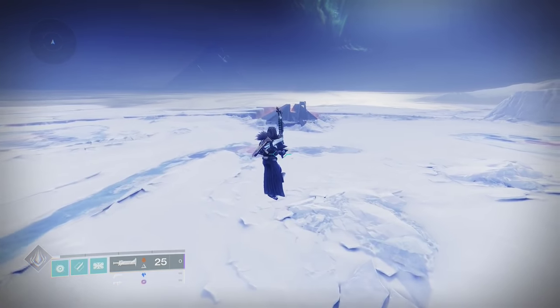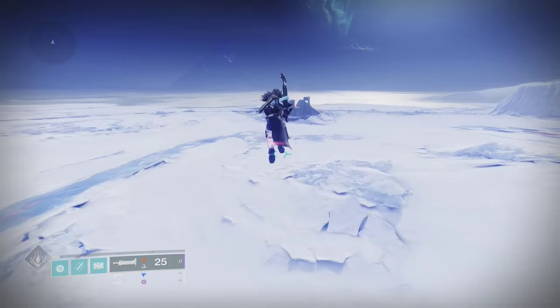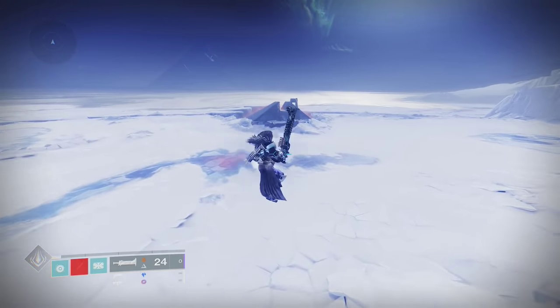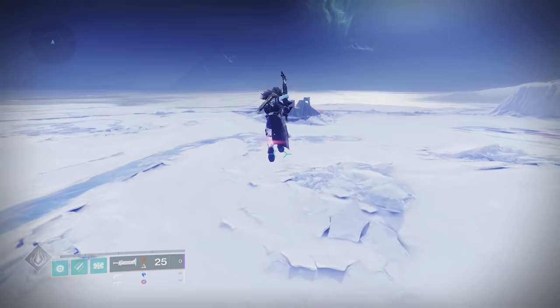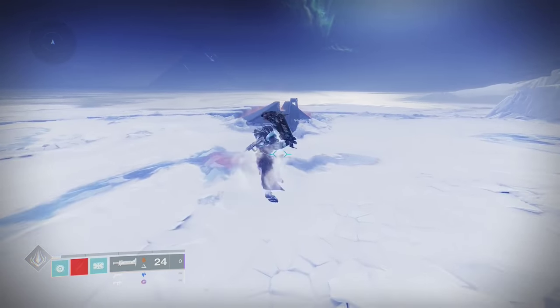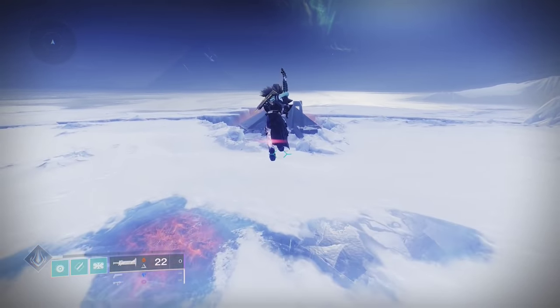Did you know you can fly almost indefinitely? With Lion Rampants, Catapult Lift, and a sword, you can jump, fall, swing your sword, then jump again to regain your height. If you do this properly, you can literally fly for as long as you have ammo. The key is to activate jump and immediately deactivate it once you hit the peak, then fall just a few feet so you don't gain too much downward momentum, then swing your sword.